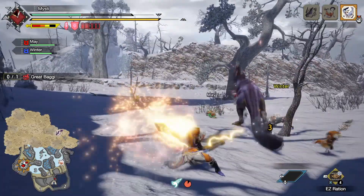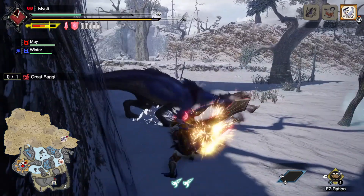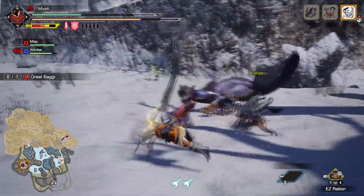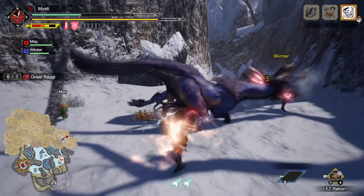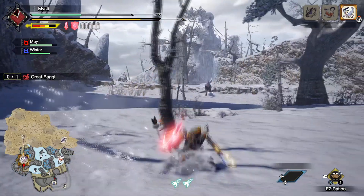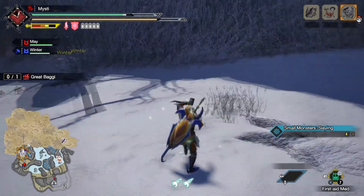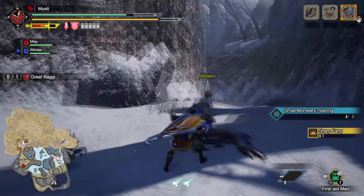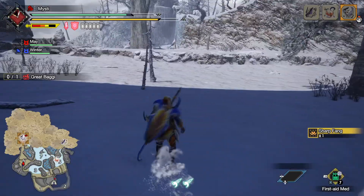I'm going to try to get another knockout going here, working on parts where you're not. That's the only thing we can break, unfortunately — bird wyverns don't have a lot of breakable parts on them. Let's finish this one off. There we go — hey, here's a carve. Small Baggi — yeah, might as well, that'll be useful. I'll sharpen up real quick.